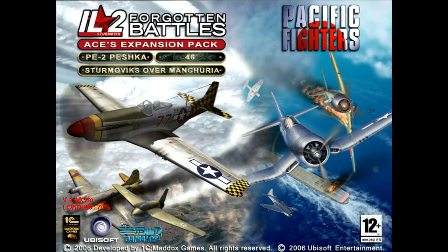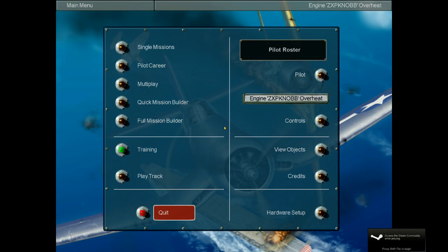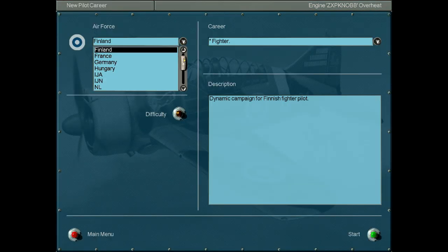Howdy and welcome to Let's Play IL-2 Sturmovik. My name is NAB — CXPK Yenobb NAB. I've created a new pilot called Engine Overheat. I'm going to start up a new career here. I don't have anything planned; I might do several careers just to keep things interesting.